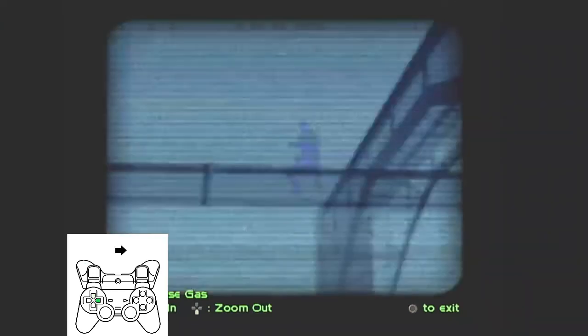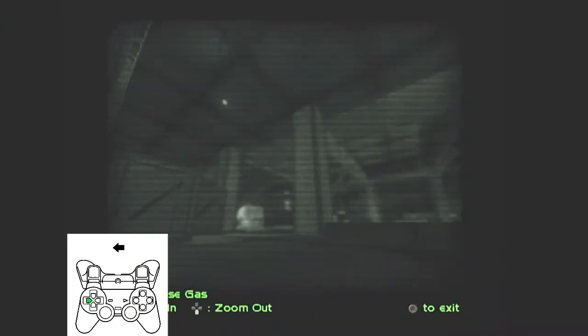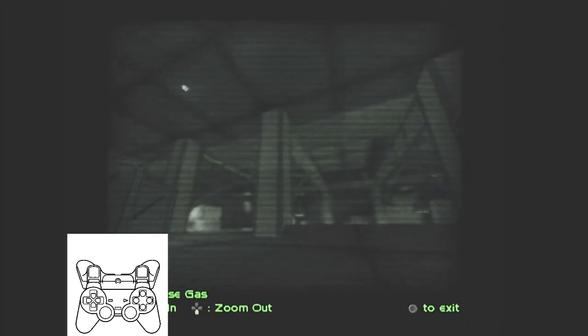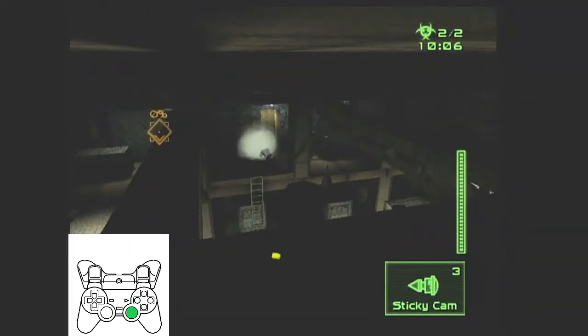The sticky cam can be maneuvered. If you can position your camera near a mercenary, you can put him to sleep with the X button if he is within range. Be aware: sticky cams make noise when you move their camera. Godspeed, agent, and remember your training.